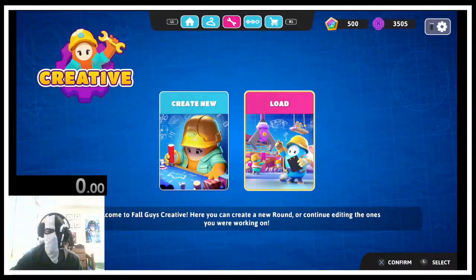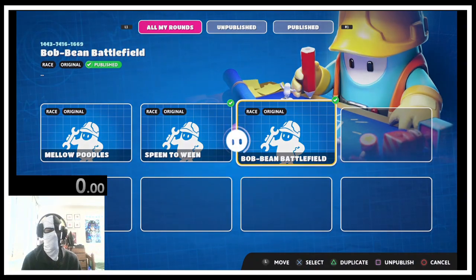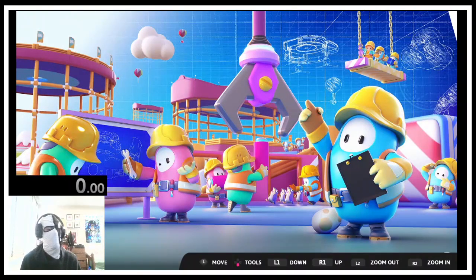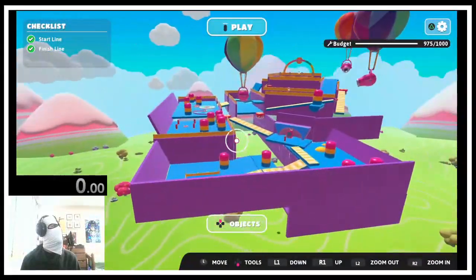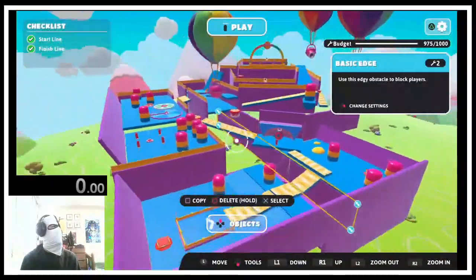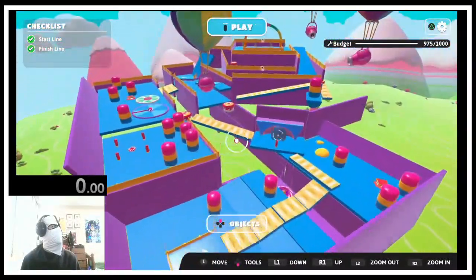If you have a better version of Bob-omb Battlefield, please show me — I want to see it. But let's get into the actual level. First things first, this is the code in the top left corner, you can read it off there. I stayed up till almost midnight making this, and it's recognizable, right? You could tell. As you can see, I only have 25 left in the budget.